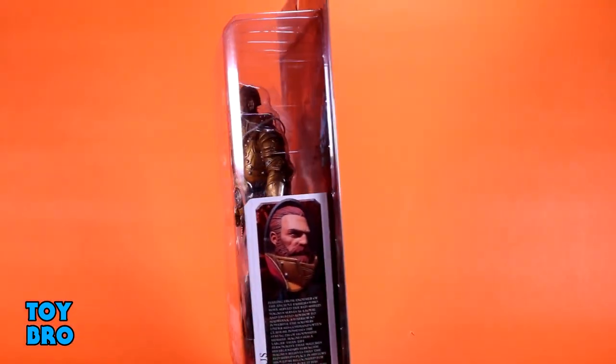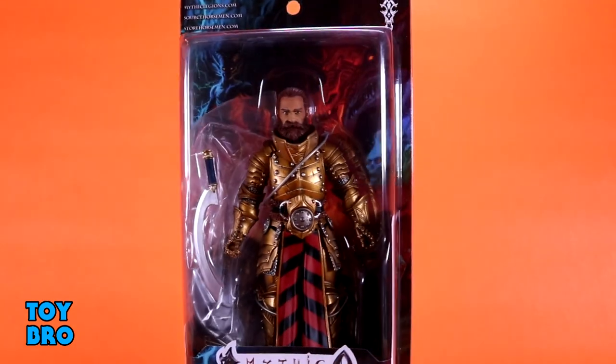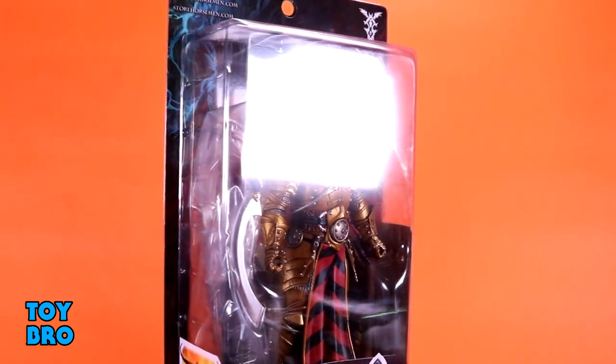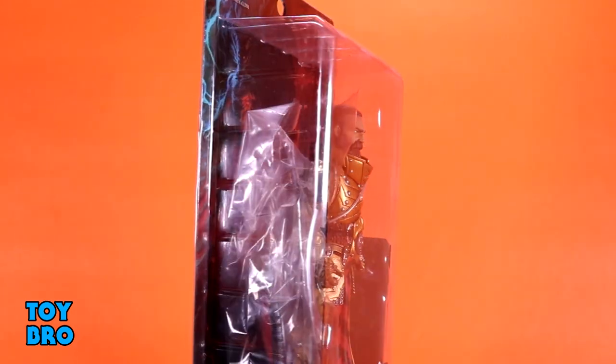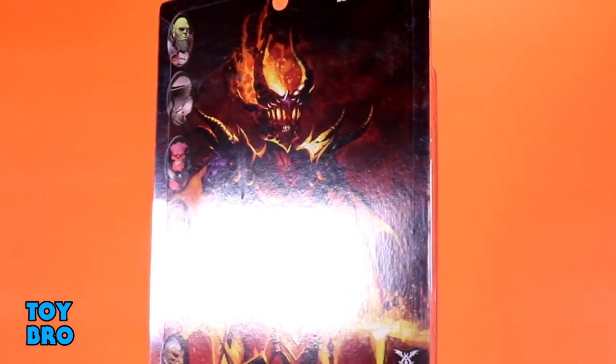Of course, he comes on our standard Mythic Legions-style packaging for a single figure, so you've got the figure there in the window. We do have a bio card for Magnus there on the side panel, and then the back of the box has our cross-sell, our new Erethere backer card artwork, as well as the Mythos write-up. So let's pull this guy out and take a look.